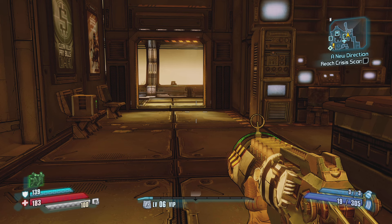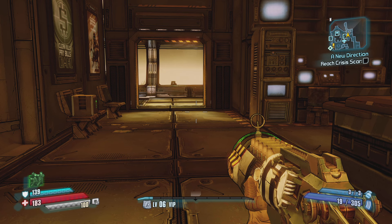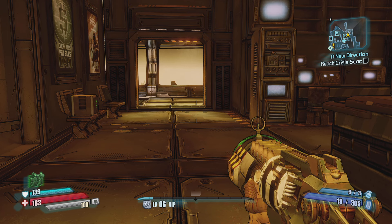We also have quarter upgrades. Say you have a quarter slot — there's a slot, like a bank or something, and it's connected to the game. When you put a quarter in, it upgrades your weapons.